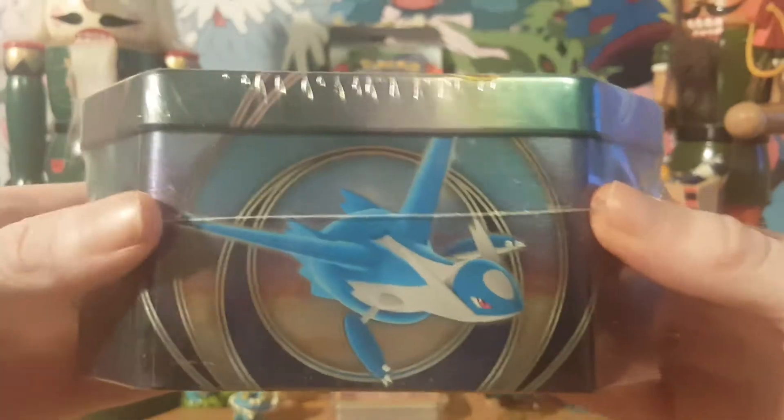We'll check out the sides here. So we got Latios, Rayquaza, Koopa, and Raichu. Let's crack right into this.